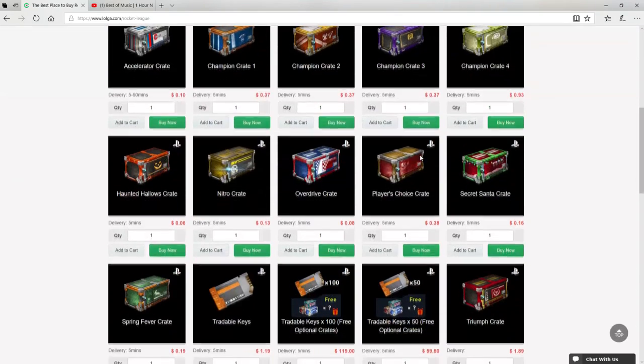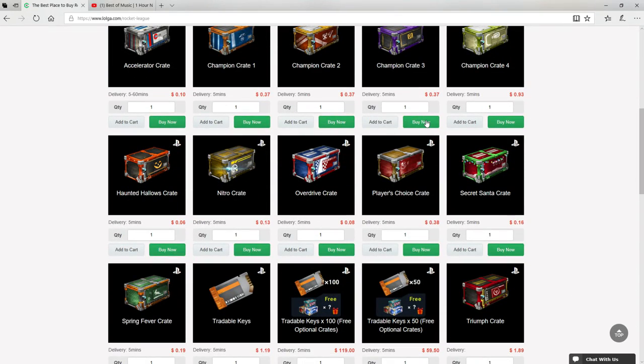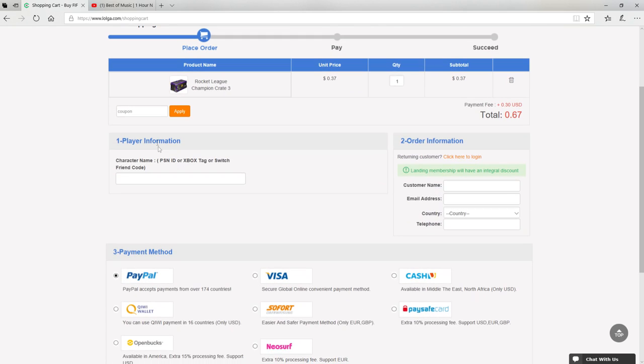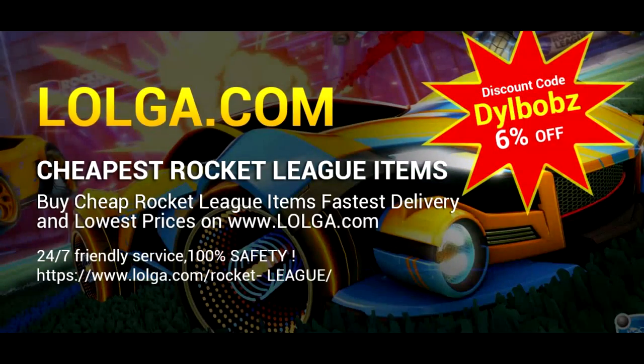Before we start the video, I'd like to shout out Logo.com for sponsoring this video. They have an awesome site where you can buy a bunch of in-game currency and items, including all your favourite Rocket League items. Make sure you use code DILLBOBS to get an easy 6% off your orders. Check out the site, there's a link in the description.